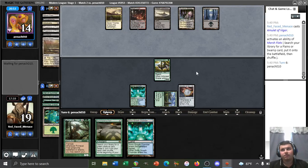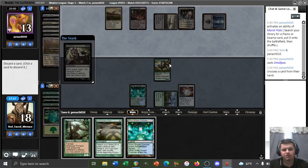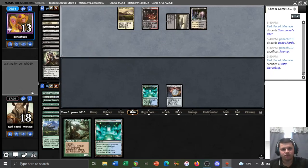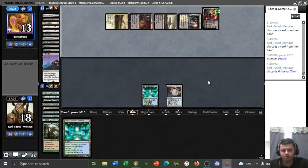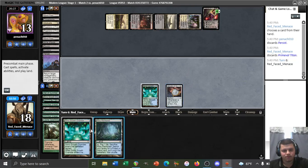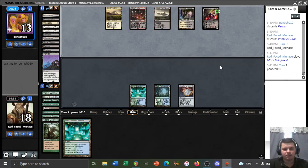A Grazer or Azusa off the top will let us Titan regardless. We just need them not to reanimate this turn. Smallpox — we have to discard the Summoner's Pact. We forgot we'd have to discard a card, so we won't be able to Titan this upcoming turn. They have Liliana too — we have to discard the Titan. Sucks, but it's true. We're not sure if we can beat this Liliana, but we play a land and let the bounce land get eaten by the Liliana uptick.